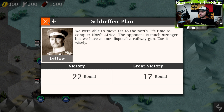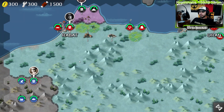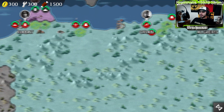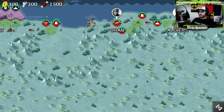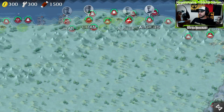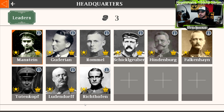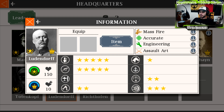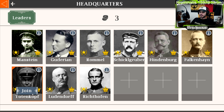17 rounds for the great victory. Basically all we gotta do is go along the northern coast until we reach Tunisia. Sounds simple enough. And instead of using Ludendorff because his movement sucks, I'm going to use Totenkompf because his movement is maxed.